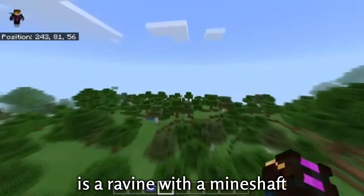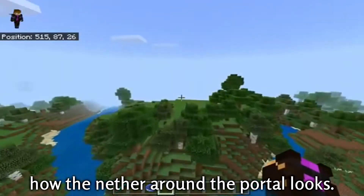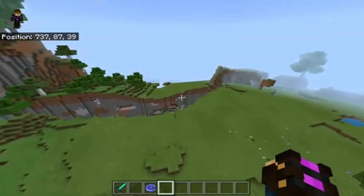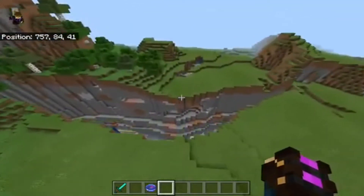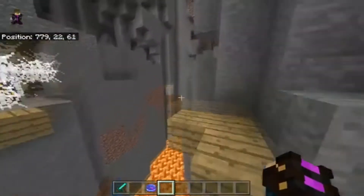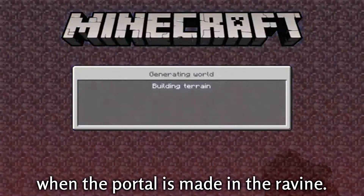What we'll be heading to now is a ravine with a mineshaft and an exposed cave spider spawner. There's another portal there already for us to hop into. After I do that, I'll show you guys how the nether around the portal looks — now going through the portal and showing you how the nether looks when the portal is made in the ravine.